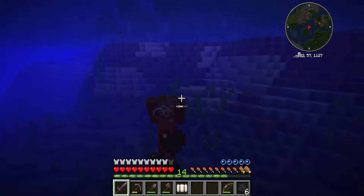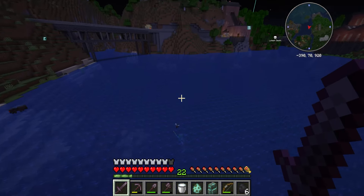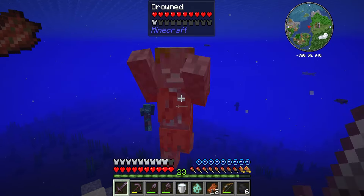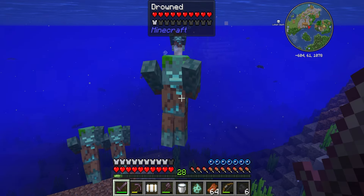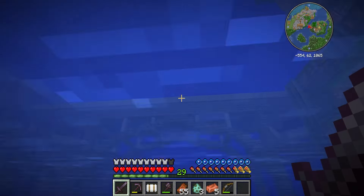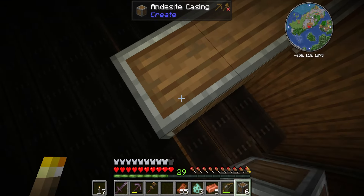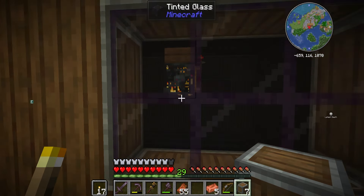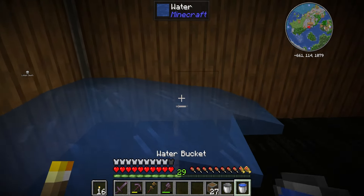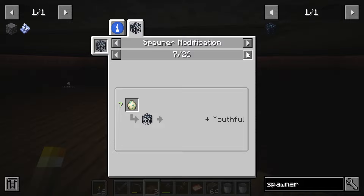So let's go hunting for some wild ones. A couple of hours and a lot of drowned later, we have three eggs that we can use for the farm. I think I should be able to just convert them by clicking on the spawner with the egg. I've been watching them for a while but they don't seem to be spawning yet — I think it might be because they need water to spawn, so let's fill up the room with some H2O. That also doesn't seem to work.